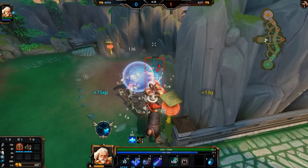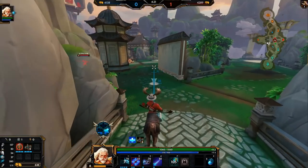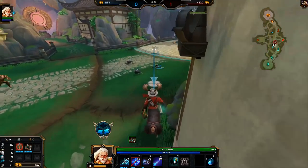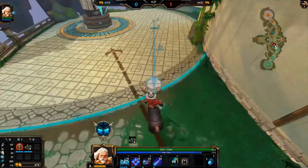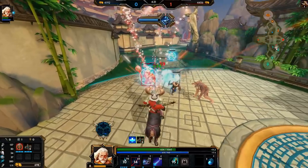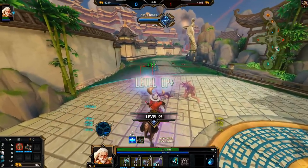Now he's going to have tier two boots and I don't have boots, so I'll need to stay a little bit farther back — which is not my play style; I hate playing back. Good thing we got our blue buff, because now he can't steal it. Very important to not let your opponent steal all the buffs.